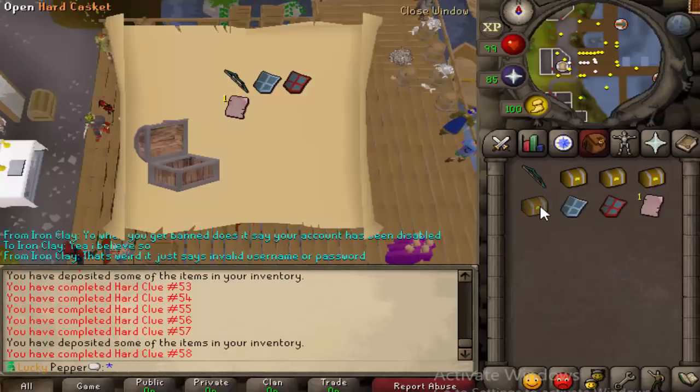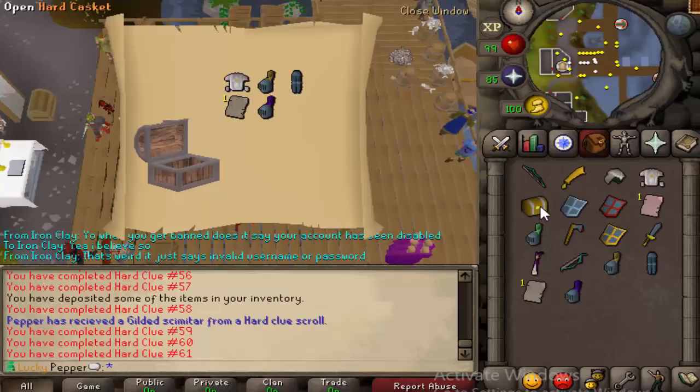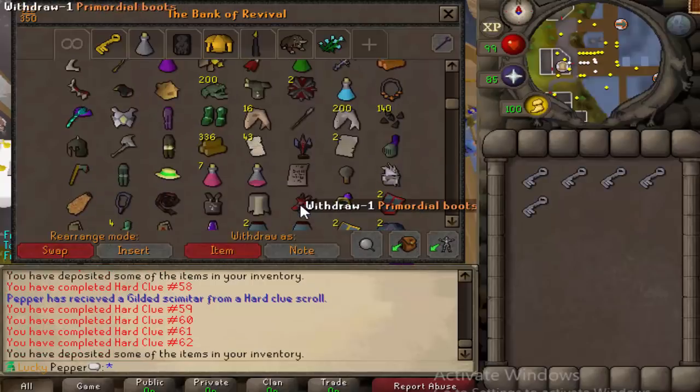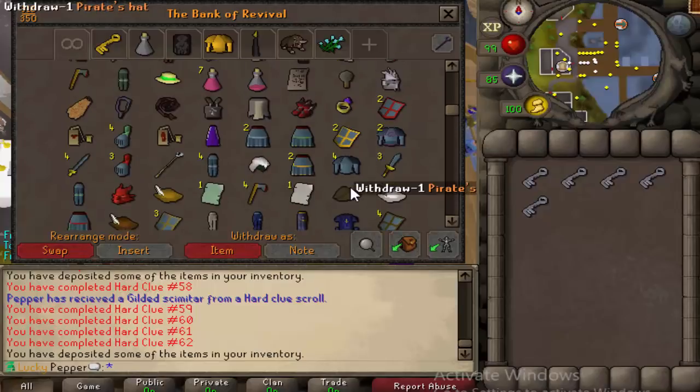Five left. I mean, if we're not getting third age, we did get quite a few items. Let me open up these keys, see if I can't get anything else. I'll disassemble them all and show you what the rewards from that were.